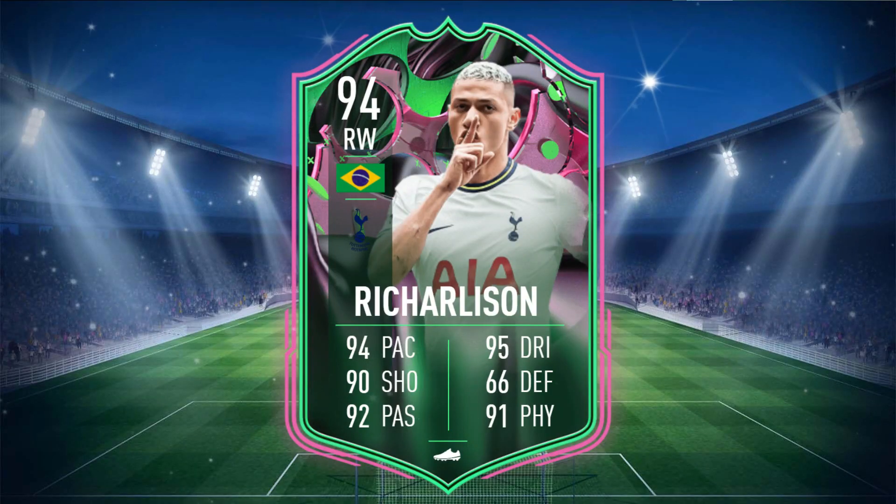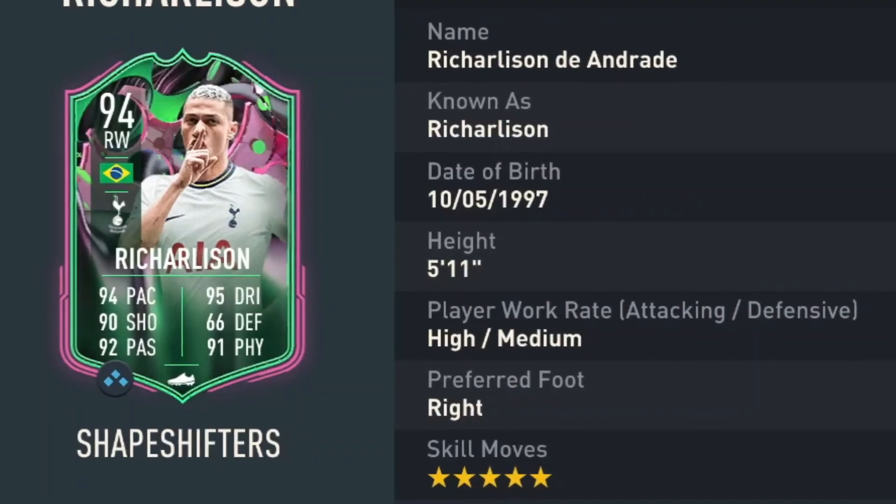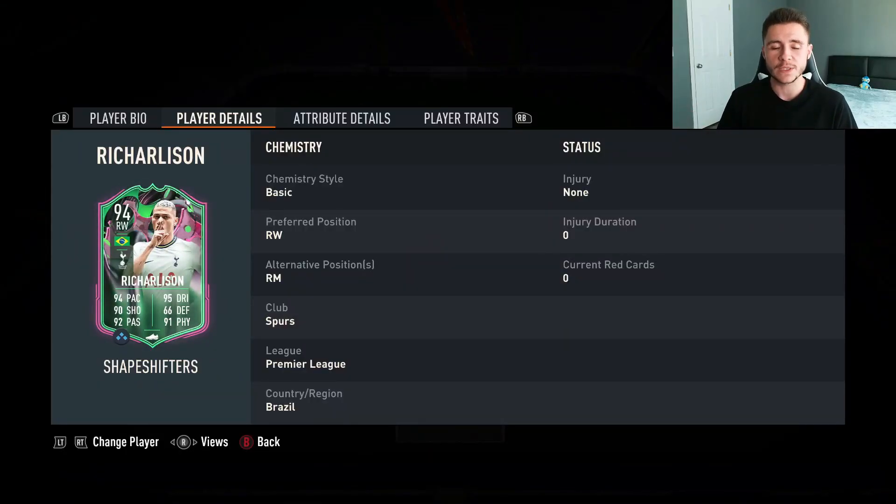Richarlison is a 94 rated card with 94 pace, 90 shooting, 92 passing, 95 dribbling, 66 defending, and 91 physical. He stands at 5 foot 11, has high/medium work rates, right footed with 5 star skill moves and 5 star weak foot. We don't see much versatility with the card.